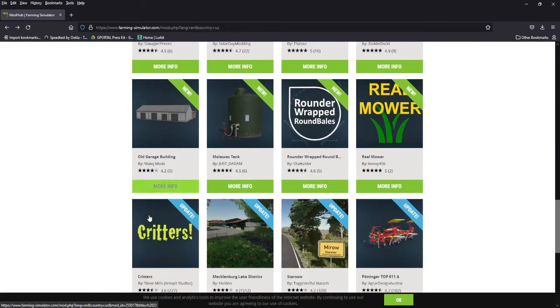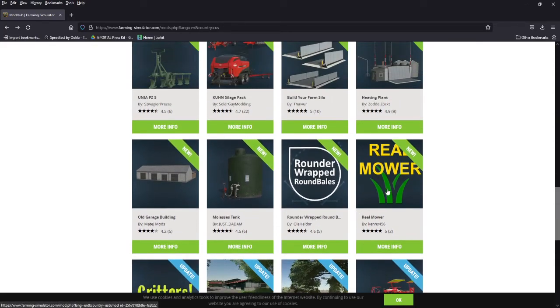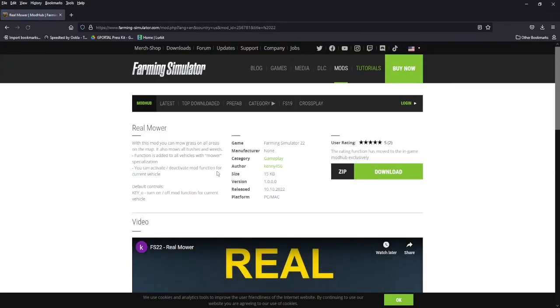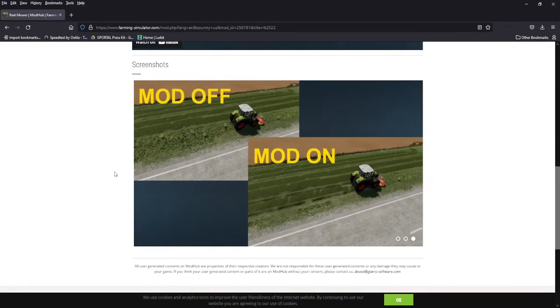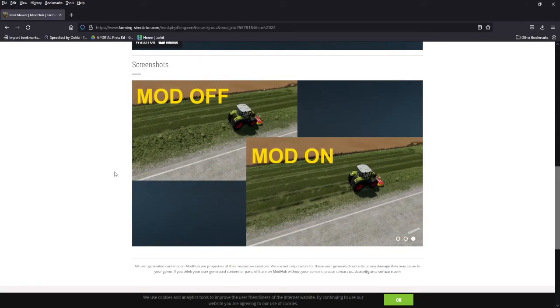As we go to the mod hub, here's our new stuff. Obviously a big one — Real Mower. PC only, of course. It is turned on and turned off with a key. You can mow grass on all areas of the map. It also mows bushes and weeds. For those of you who played FS19, you'll remember this mod. It is pretty neat — the ability to mow different stuff.